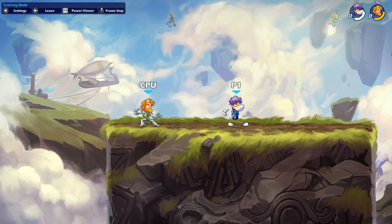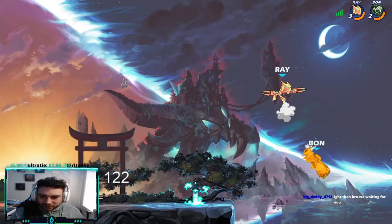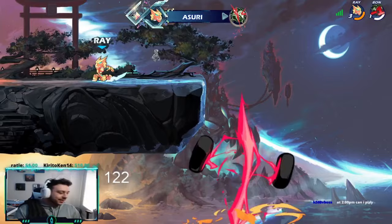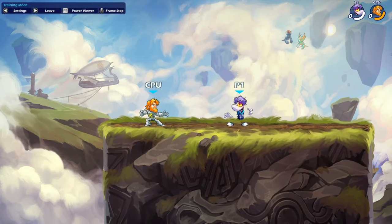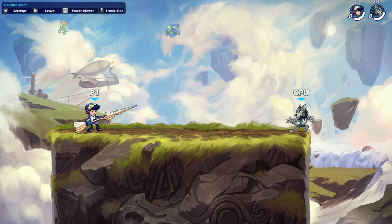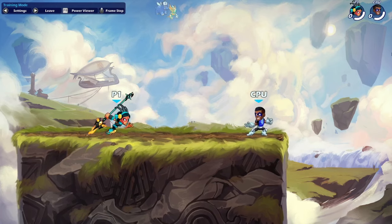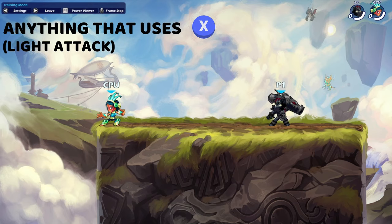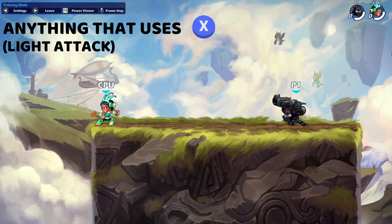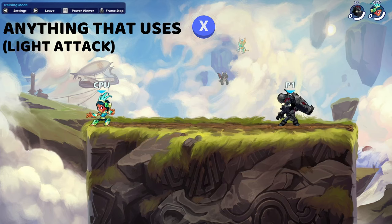Now, these things are going to be the exact same for every single Legend in the game. Brawlhalla is a game that is dictated 100% by the Legend's weapons — that is what makes each Legend different and unique. But with unarmed play — no weapons — each and every single person does the exact same stuff. When it comes to weapons, there are multiple weapons in the game: Gauntlets, Lance, Katars, Bow, Hammer, Sword, Orb, Greatsword, Blasters, Spear, Axe, and Cannon. These moves will always be the same for light attacks on unarmed, as well as light attacks for each weapon in its own unique set. For example, N Light on Cannon will always be the same for every Legend that uses Cannon — same for Hammer, Axe, and every weapon in the game.